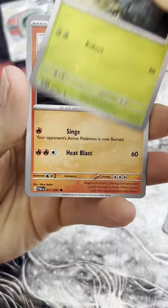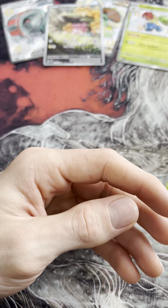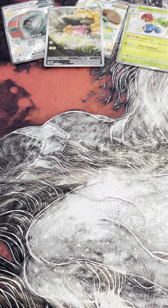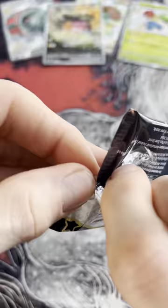Alright, we got another Lightning Energy, Rare Candy, Cottony, Pineco, Atticus, Wugtrio, Kamera, Eruptidon, Mimikyu reverse, Oinkologne, Professor's Research. Not doing too well to be honest, but I did hear the hits were difficult in Paldean Fates — I could be wrong, that's just what I heard.